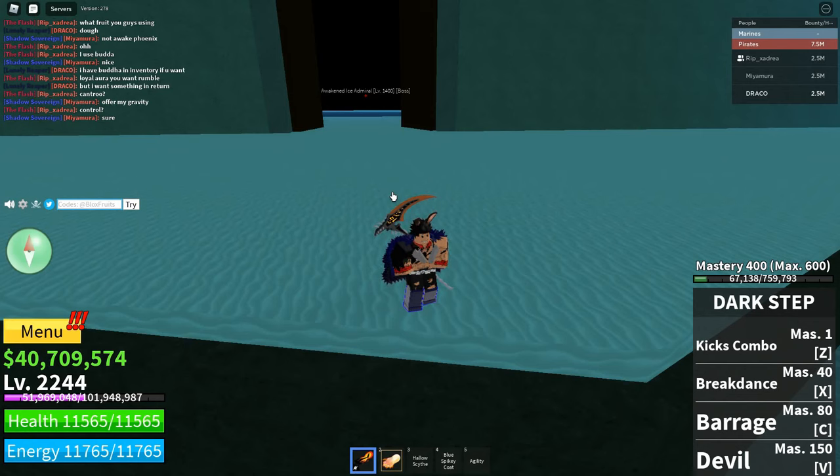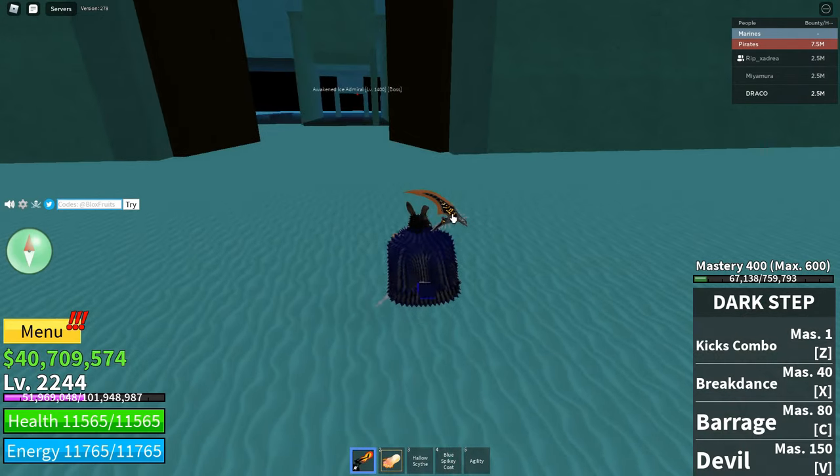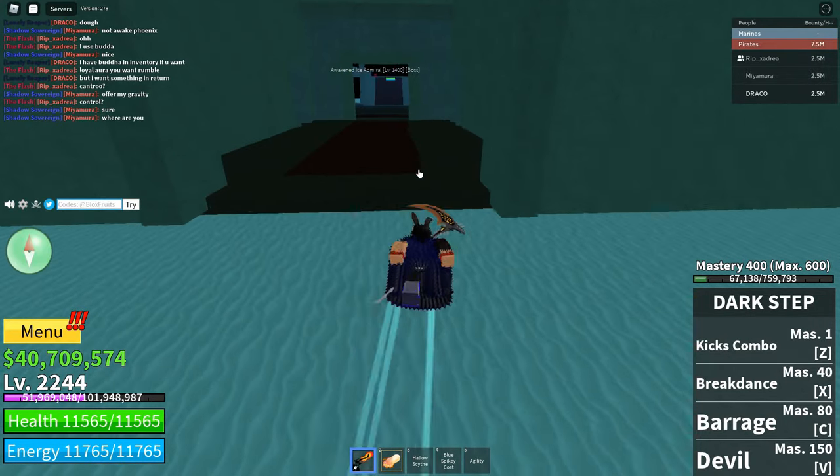Okay, so after about one and a half hours of grinding, I finally got the dark step at mastery 400 and now we can get the death step. The requirements for death step are: the library key, 2.5 million belly, and 5k frags.